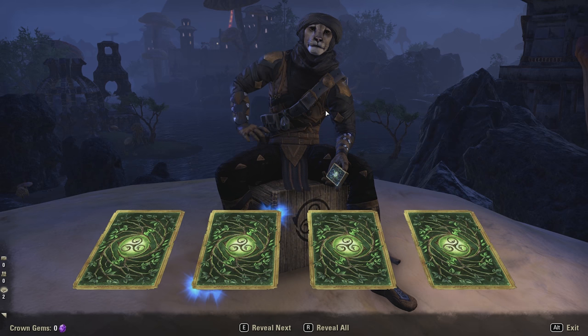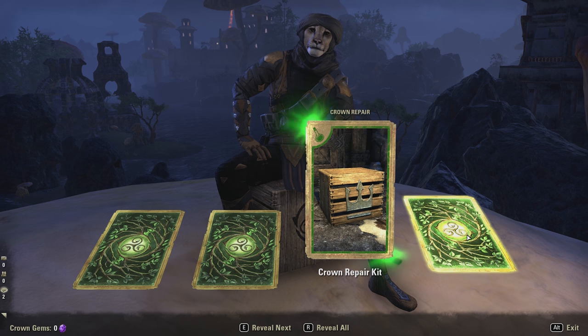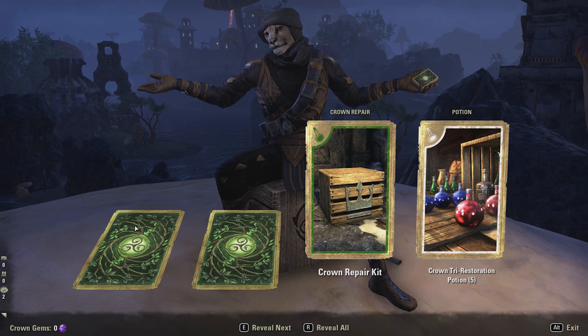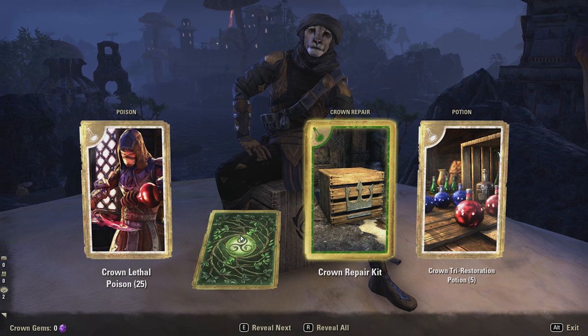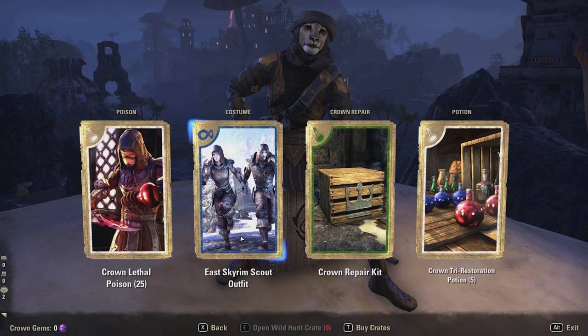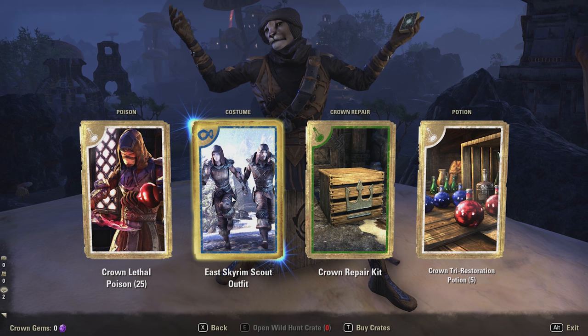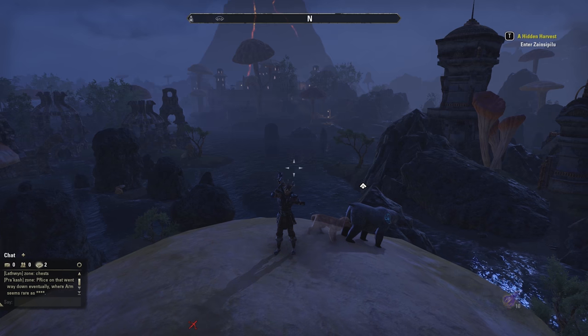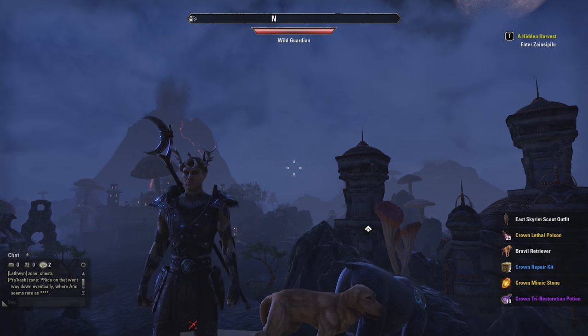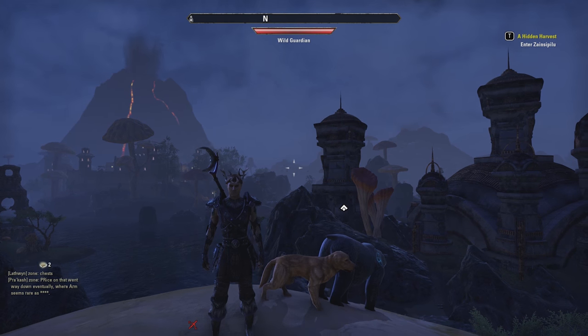One more crate to open. We just got one more blue card — unfortunate. Opening the other three first: just some more potions and junk, you get so much junk in these cards. Let's see what the blue one is — east Skyrim scout outfit! That's actually pretty dang cool. We'll set that one active right now, and that concludes all four crates.